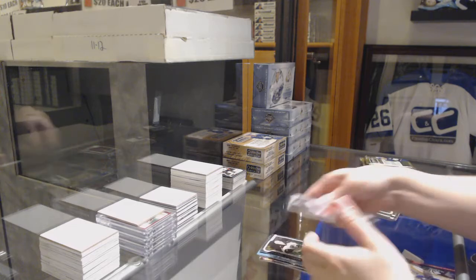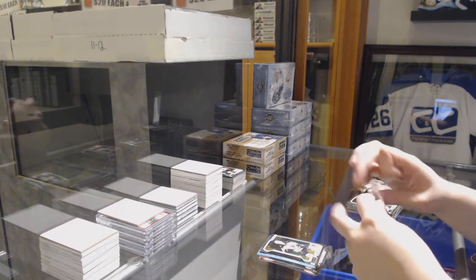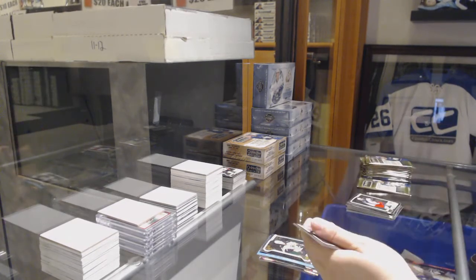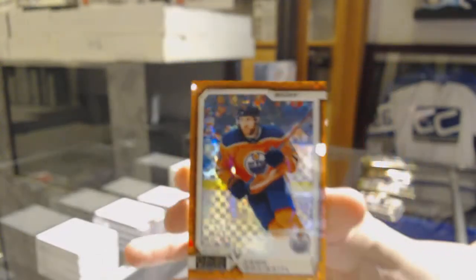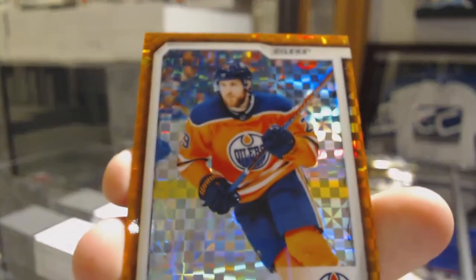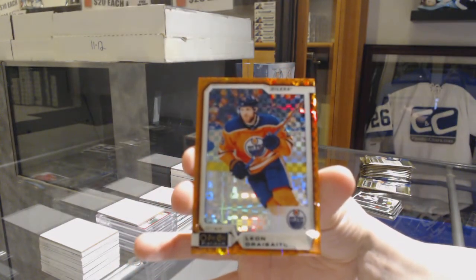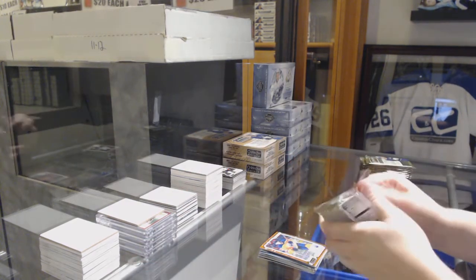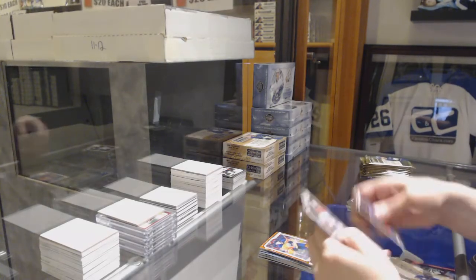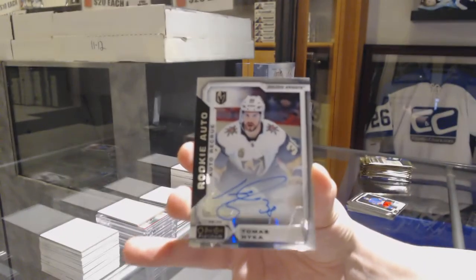The Future is Now — Casey Middlestad for the Sabres. Rookie of Jakob Chychrun for the Boston Bruins. Rookie of Michael Rasmussen for the Red Wings, numbered to 25 Orange Checkers for the Oilers — Leon Draisaitl. Rookie for the Blackhawks, Dominic Kahun, and a rookie auto of Thomas Chabot for the Vegas Golden Knights.